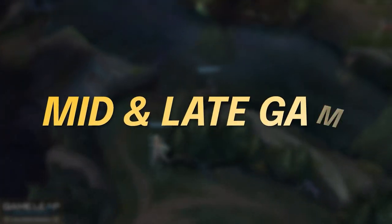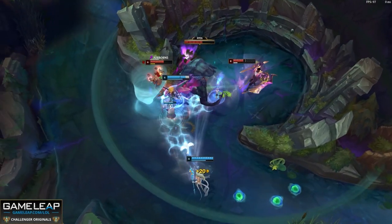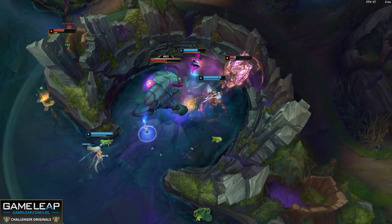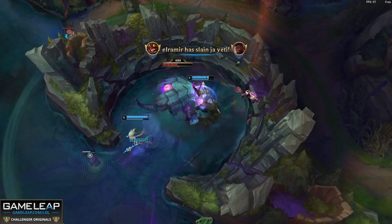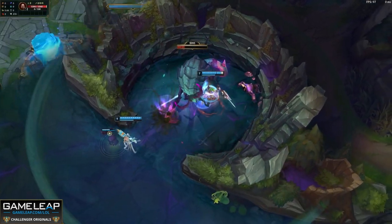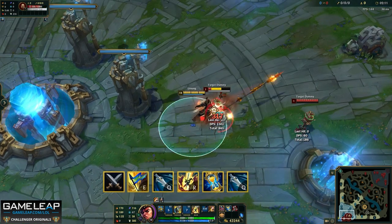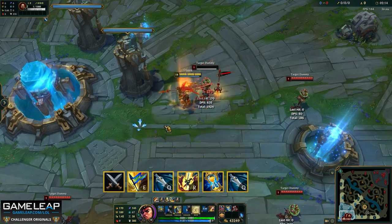Mid and late game will result in more fights around Rift Herald, Baron, and Drake. It's best for us to begin an objective without blowing cooldowns, secure the objective, and then full engage in a choke while using our ultimate. J4 is a beast in these jungle fights due to the thin walkways — an EQ here is almost guaranteed to knock up multiple enemies, while our arc can cut off entire pathing routes to prevent help from arriving. What we can do instead is full initiate for our team by hitting an EQ, apply our passive, and then ulting with an additional auto or Goredrinker afterwards to burst a target down. This is your assassination combo.